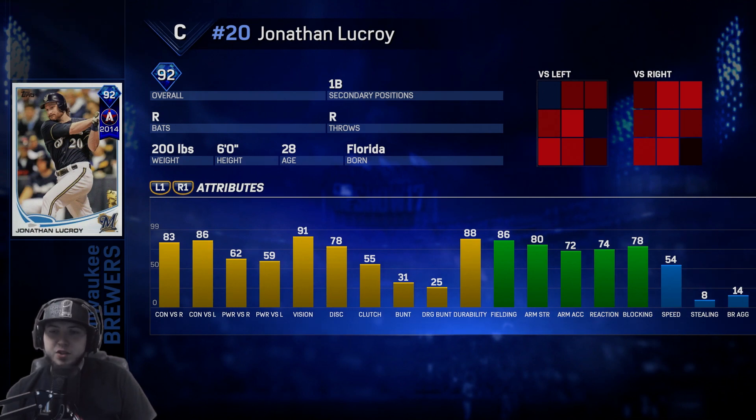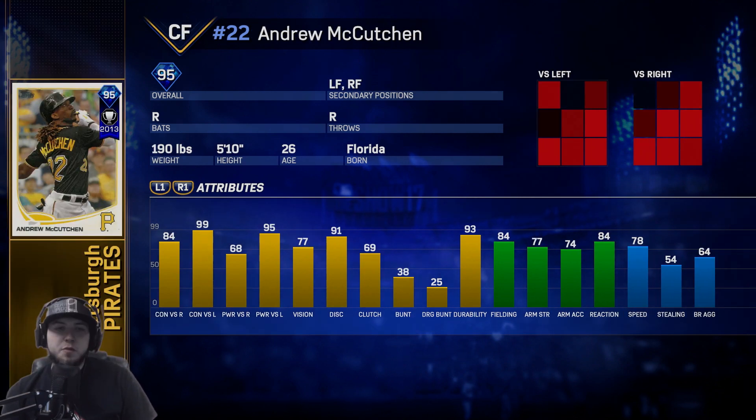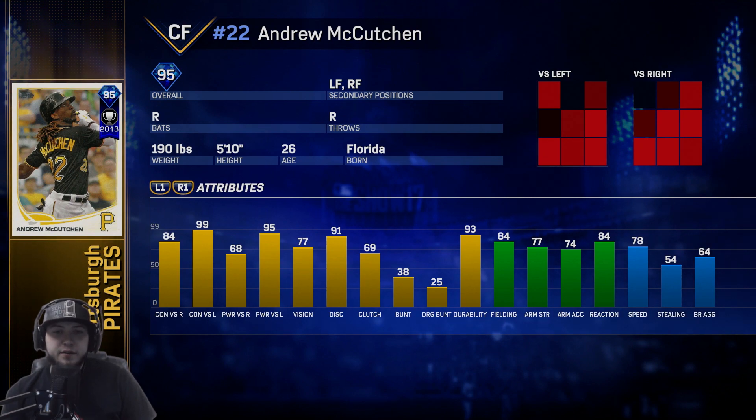Jonathan Lucroy is the Brewers' epic — 91 vision. Contact stats versus righties 83, versus lefties 86. His power is a bit average. Fielding is good at 86, blocking at 78, arm strength at 82, so this would be a good defensive catcher. He can also play first base if needed and he has 54 speed.